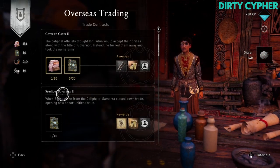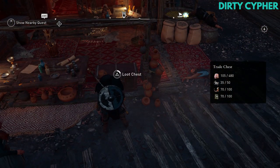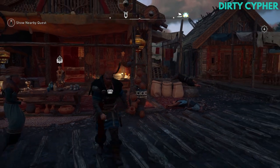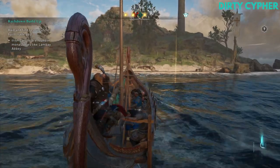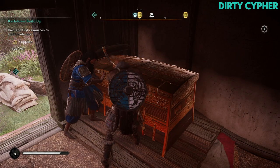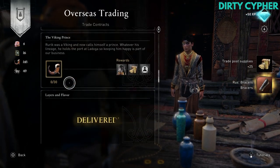To get trade resources you need to go to Azhar's marketplace and interact with the chest next to them. Only then will you have resources in your inventory that you can use to earn rewards. If you want to upgrade your trade posts you will also need supplies, which can be done by raiding nearby monasteries, finding them in the world, or by using trade resources and buying them at Azhar's marketplace.